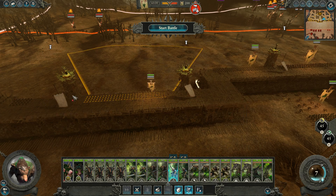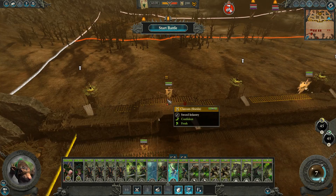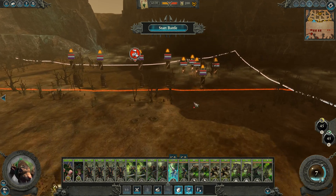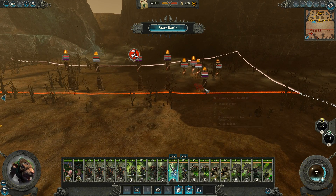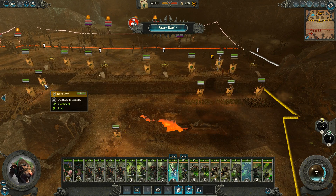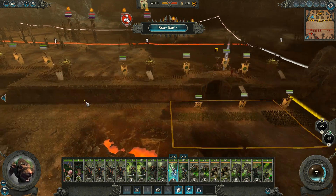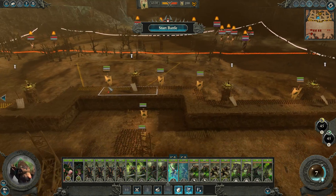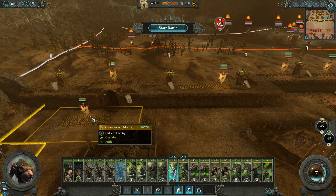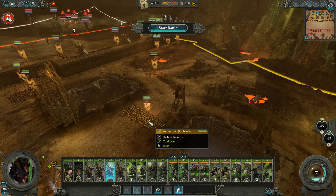They certainly don't set their own units up like that. Now we actually have units in all of the tower boxes, so we'll get control of the towers. They brought four siege towers and a battering ram. We have a couple units of rat ogres, which will probably not be useful in almost any way. We have up on the walls some clan rats, slingers and stuff.